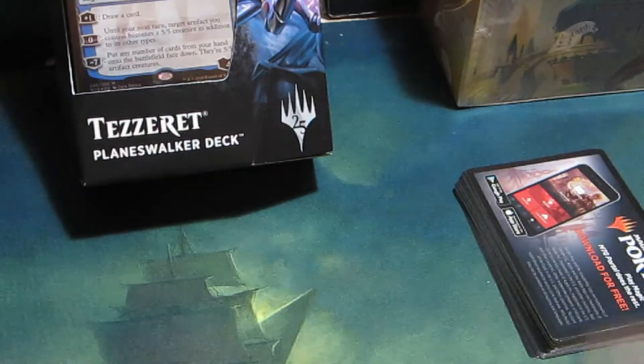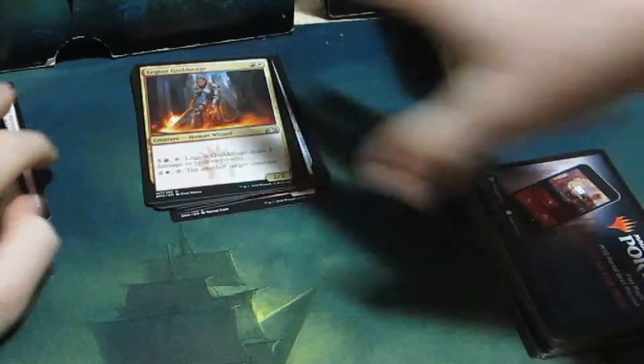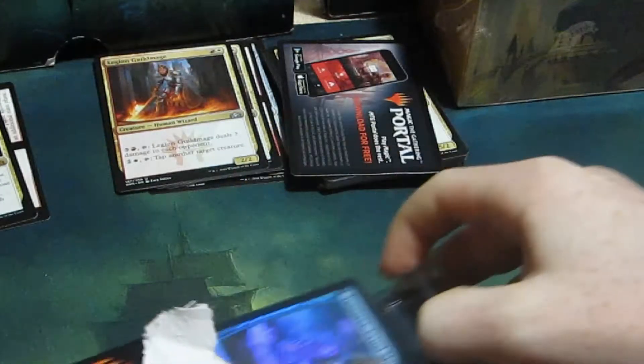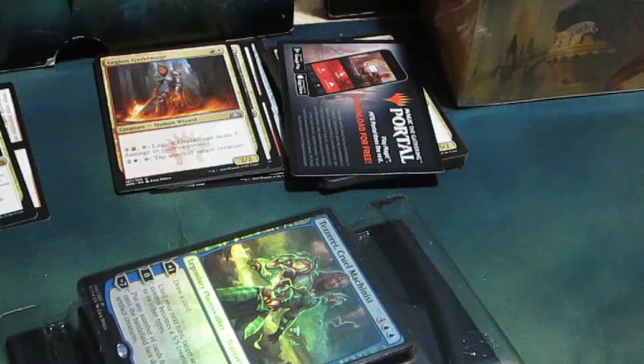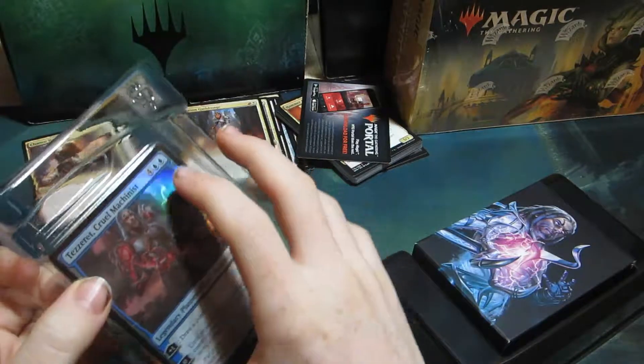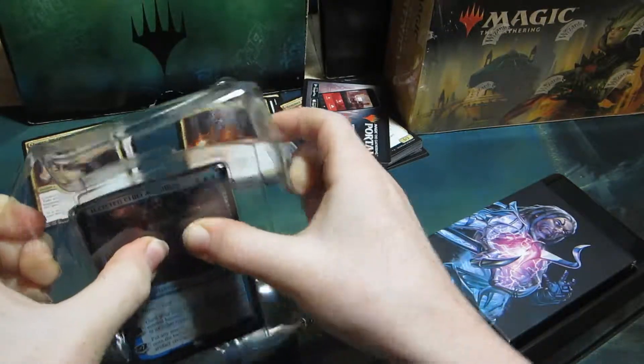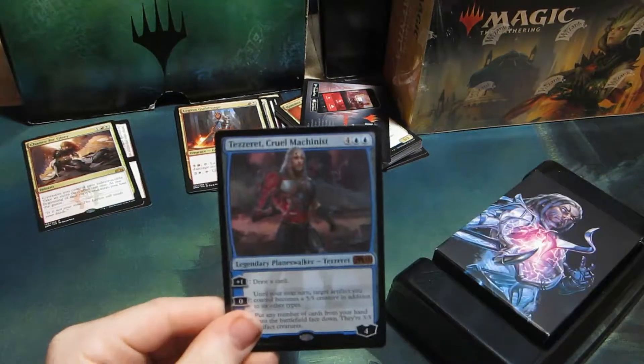Let's put these off to the side. Next up, we're opening up this Planeswalker deck. I'm just going to move these piles of cards out of the way. So here's Tezzeret - let me zoom out a little bit. I always have had trouble getting Planeswalkers out of this plastic case without hurting them. All right, here's Tezzeret: Cruel Machinist.